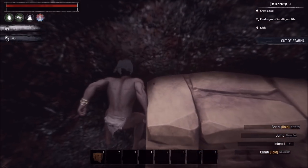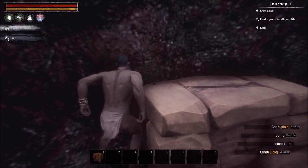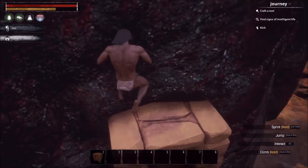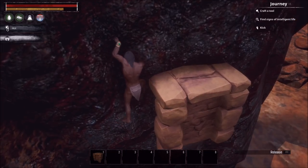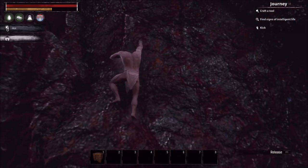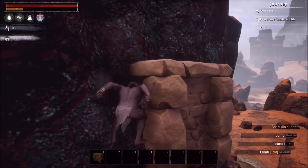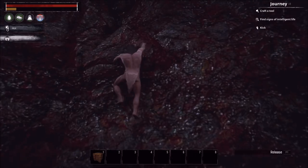This leads me to my next tip: if you can find a way to wedge yourself into a very specific crack in the rock, you actually gain your stamina back and don't fall. You can let go of the wall, jam yourself in there, and gain stamina back. It just depends on finding the right spot — I'll show you a better example in a second.